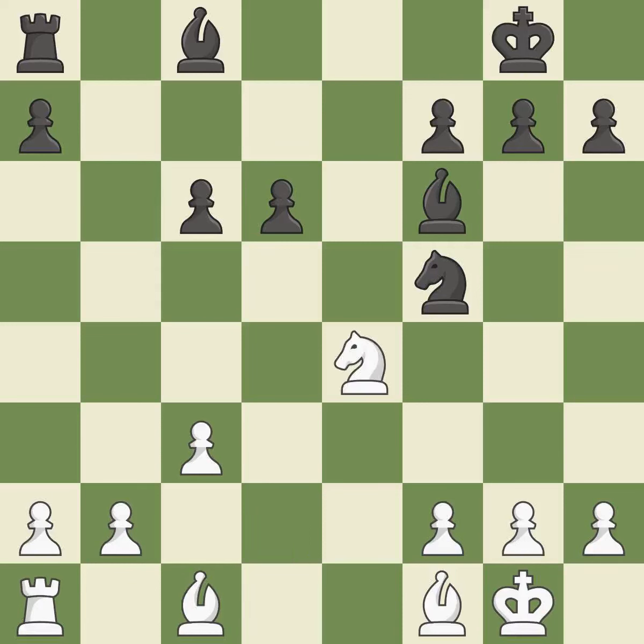This mobilizes the knight, allowing it to control more of the board. This threatens to double the pawns in front of the king. This is the only good move — it prevents the opponent from being able to double the pawns in front of the king. It is a great move.